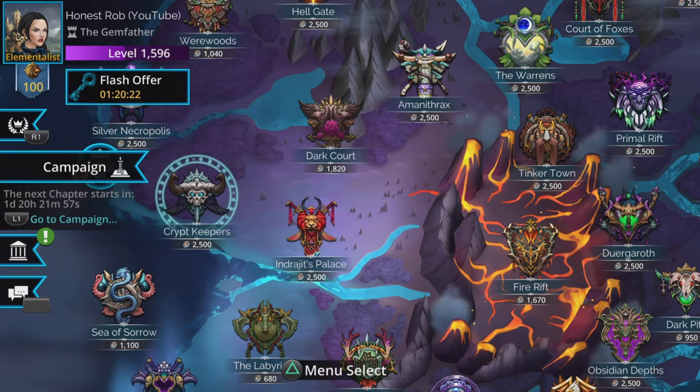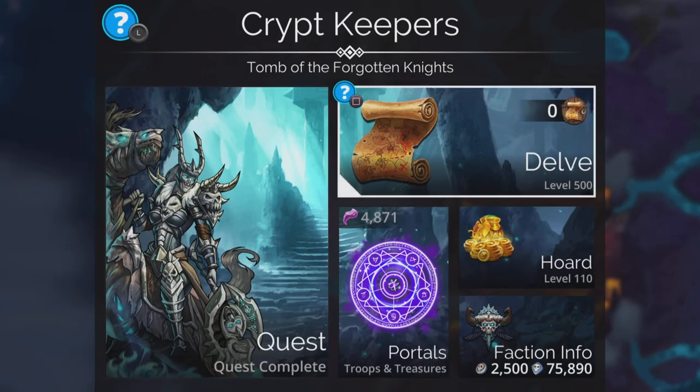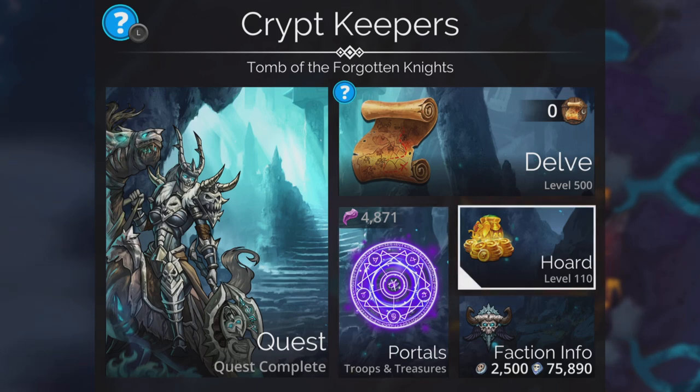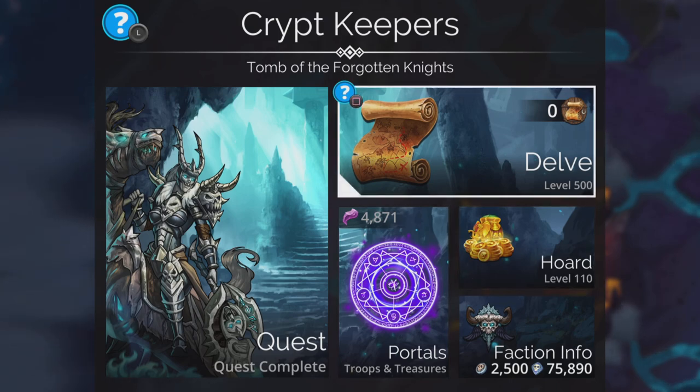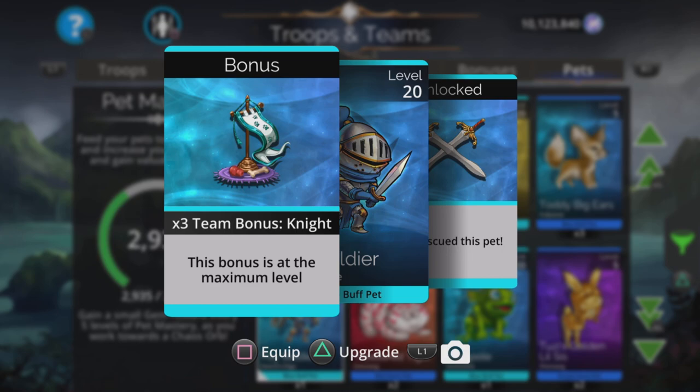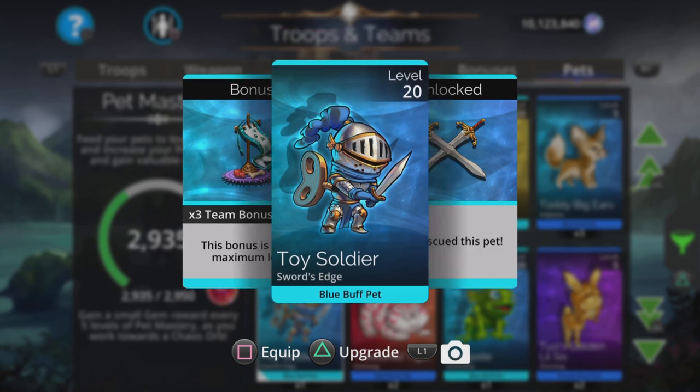On Tuesday we have a faction assault in Crypt Keepers — a good chance to get some more shards, open some more portals, get your horde level up if you need to and do some more delves. Wednesday it's pet rescue time and Toy Soldier needs rescuing. This one gives a team bonus to knights with a maximum of x3 team bonus when you get it to mythic.